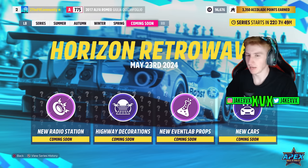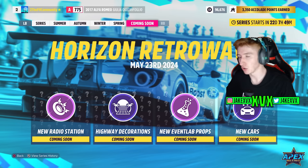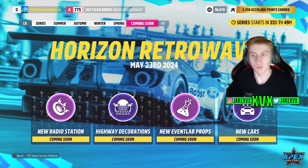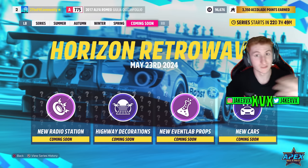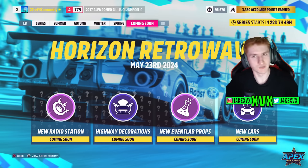New event lab props are fairly normal for updates nowadays and aren't always related to the theme. But if we're getting a revised highway with retro decorations, those are probably assets they've had to create. It wouldn't surprise me if they give us those assets within the event lab props as well — waves, different floors, fancy lights. I don't see why they wouldn't be part of the event lab props pack also coming within this update.